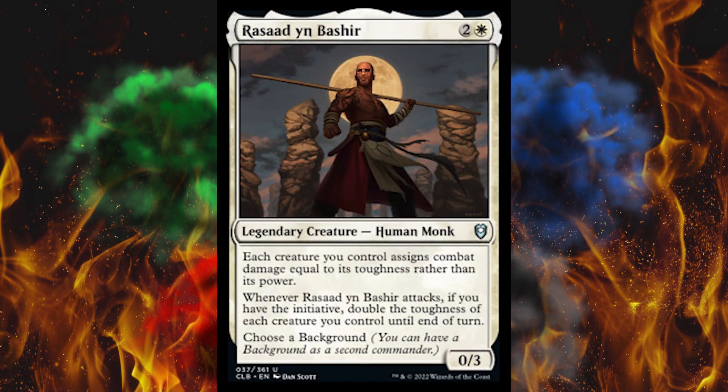Next up, we got Rasad Yin Bashir. Legendary creature, human monk — 3-cost white 0/3. Each creature you control assigns combat damage equal to its toughness rather than its power — yeah, that's a pacifist. Whenever this creature attacks, if you have the initiative, double the toughness of each creature you control until end of turn, then choose a background. That is insane. I didn't think they'd pile something onto initiative without also generating initiative, but here it is — and then choose a background, because of course.